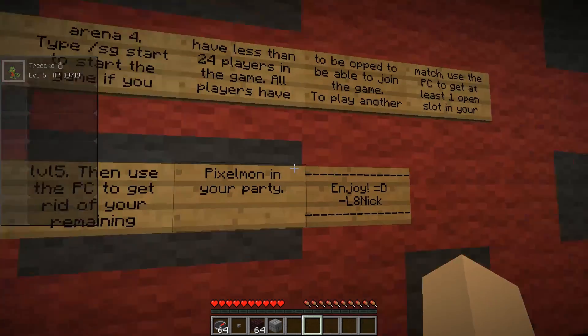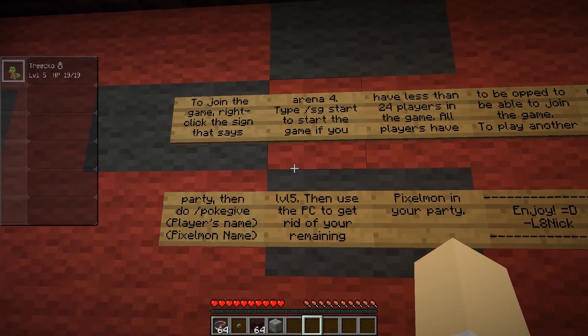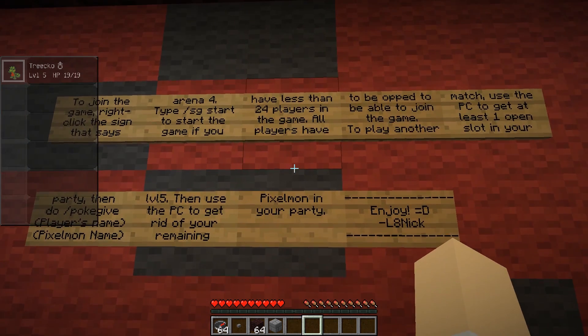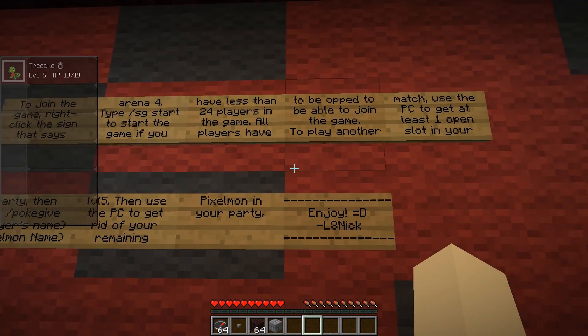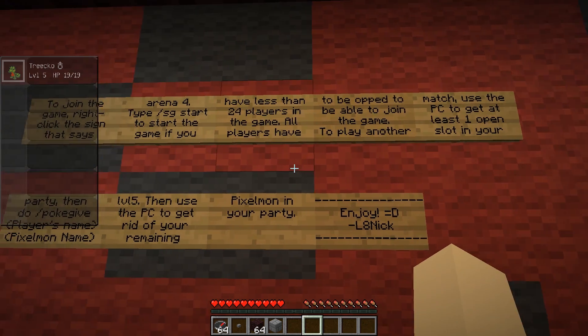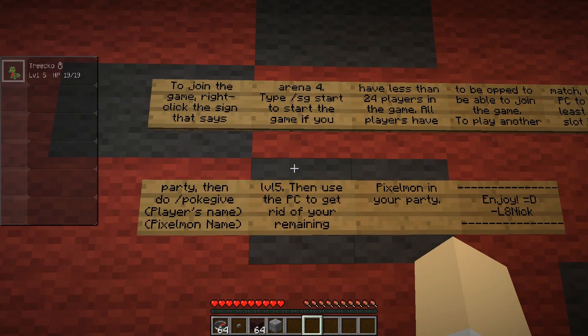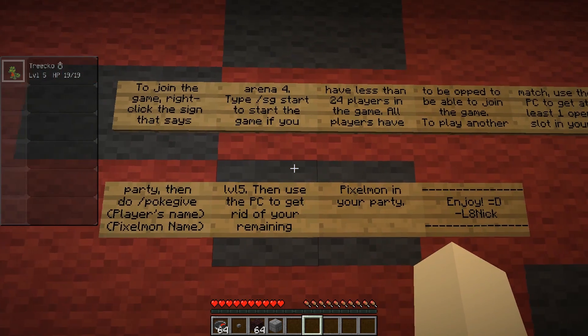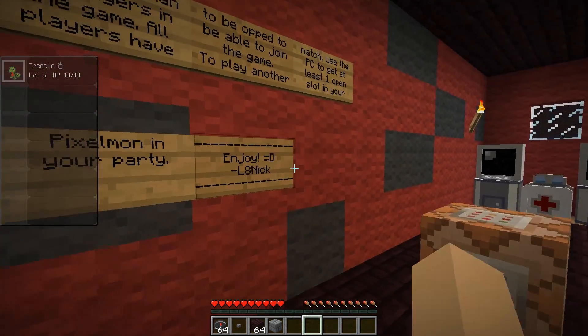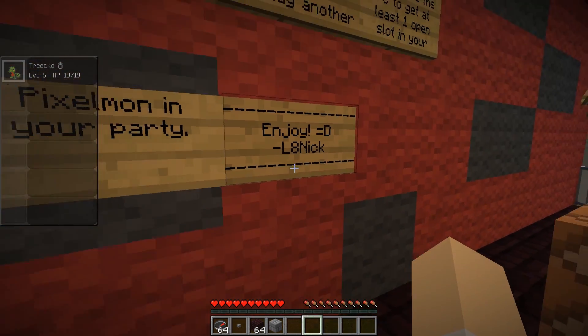Yeah, and we never showed this to anybody. This is what I wrote, Jordan, forever ago: to join the game, right click the sign that says Arena 4, type slash SG start to start the game if you have less than 24 players. All players have to be op to be able to join the game. Use the PC to get at least one open slot in your party, then do slash PokeGift player name's Pixelmon name, level 5. Enjoy, Leitnik — from four and a half years ago.